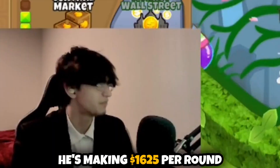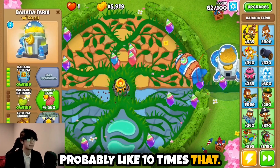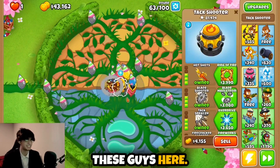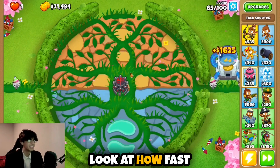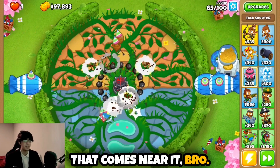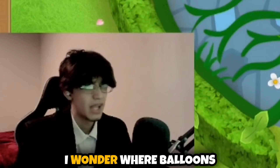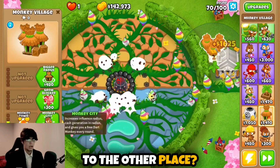Bobby is making way more than that per round now. These grouped balloons on round 63 are starting to scare me a little — there's a lot of them. What if we add an overdrive? Oh yeah, look at how fast he shoots now — this guy is dismantling absolutely everything that comes near it. Even the BFBs — bro, they are just disappearing. I wonder where balloons go when they die — do they go to balloon heaven or the other place?